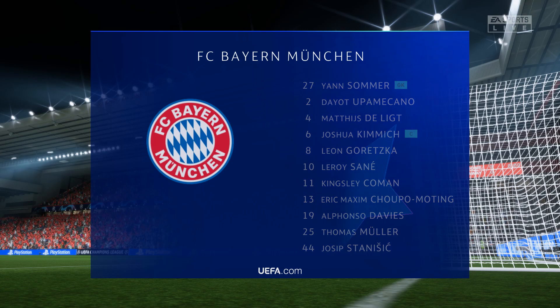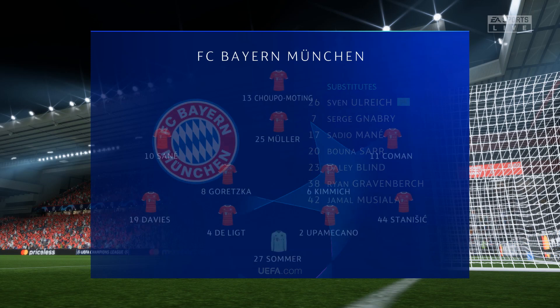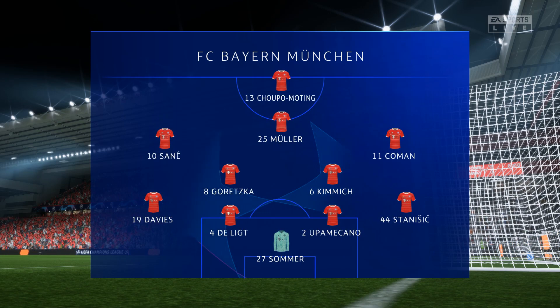Zommer is the goalkeeper. Matthijs de Ligt plays with Dayo Upamecano in central defence. Kingsley Coman plays with Leroy Sané in the wide positions. And rather than use a strike partnership, they've gone with just the one player in attack.